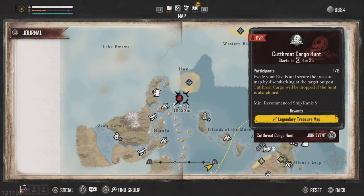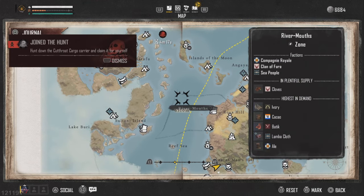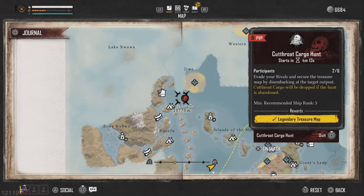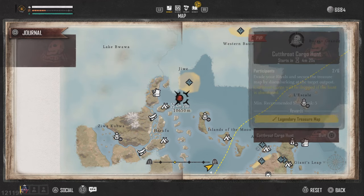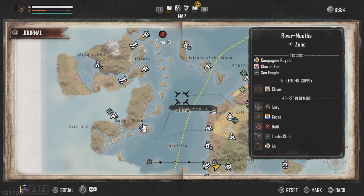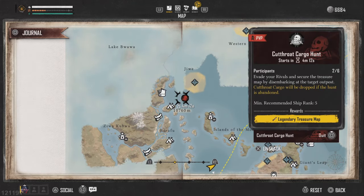What you see right here is called a Cutthroat Cargo Hunt. This is a little bit of PvP inside Skull and Bones. There are plenty of these random events that will happen — some PvP, some you play with your friends co-op. This one is going to be a free-for-all, and as soon as you see this pop-up, join the hunt.